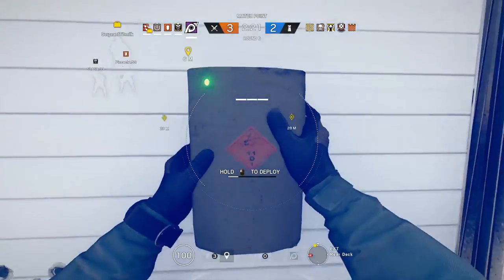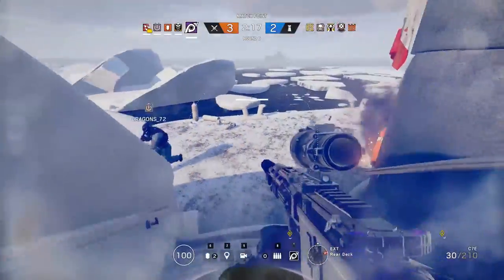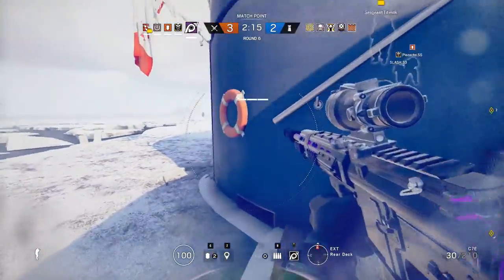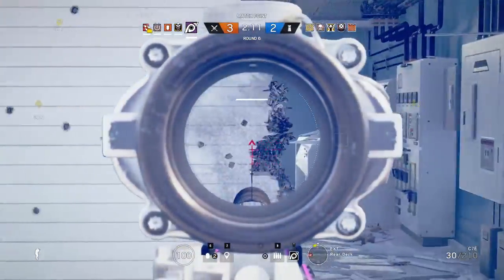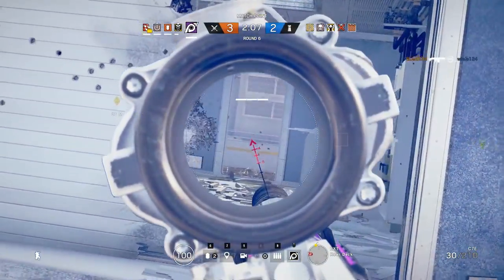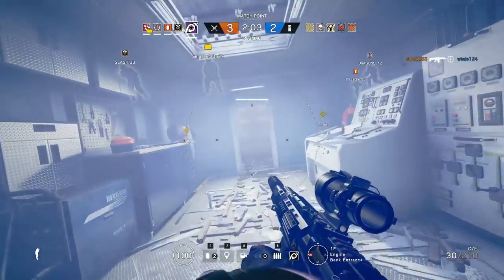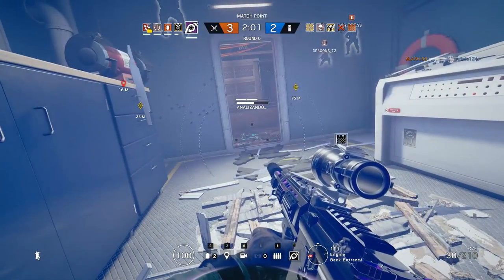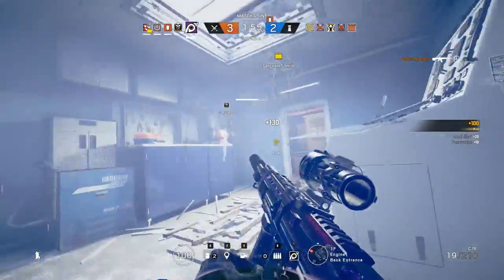Jackal is a hunting operator, well rounded in terms of speed and survivability. His specialty lies in tracking enemy roamers and lurkers. On a team of attackers that's very push heavy, you can rely on Jackal to take down these roamers who attack from the flanks. He'll often spend most of his time skulking around floors separate from the objective room, eventually helping track down the final hiding spots of defenders. He provides unique anti-roamer capabilities not really offered by other operators.